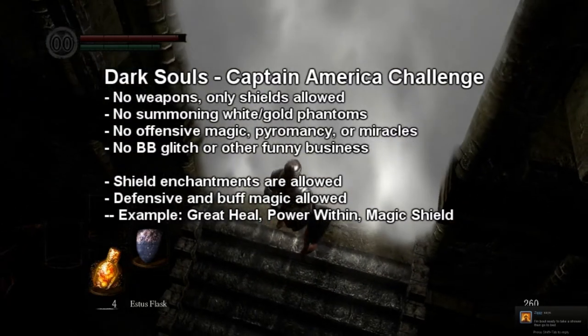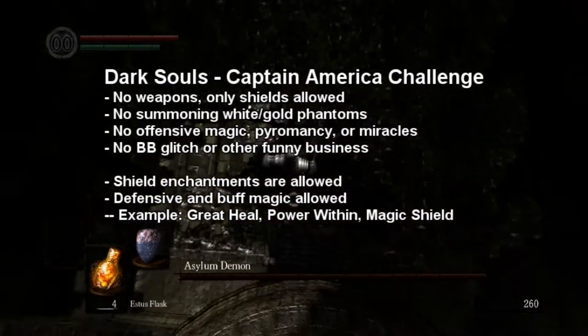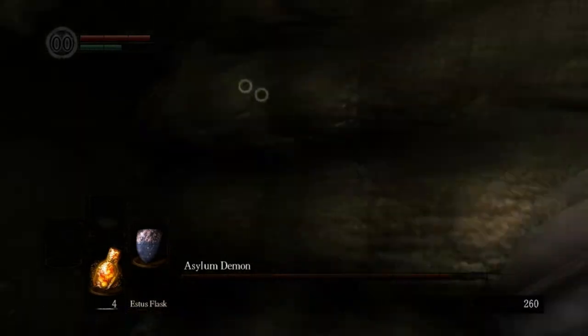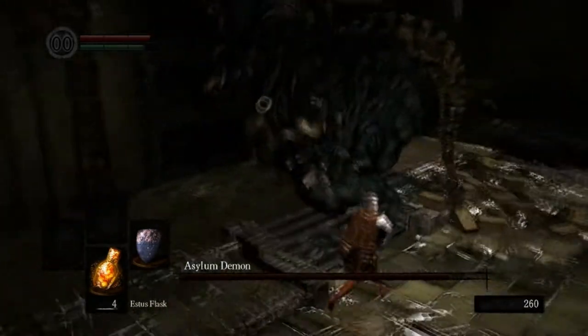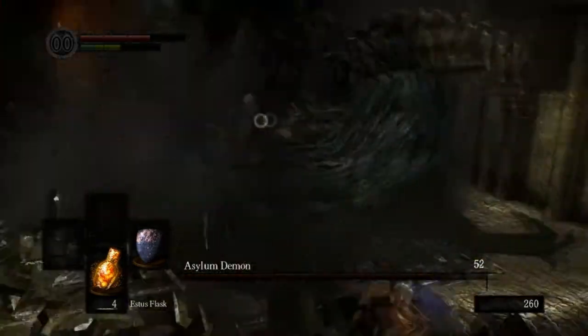Essentially, we're going to start out no phantoms — white or gold — no offensive magic, no weapons, no bugs, glitches, or anything like that — no skipping straight to Gwyn after the Warden does it, stuff like that. And no shield — or rather, you can only use a shield throughout the entire game.